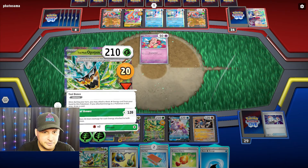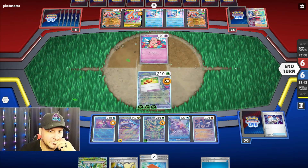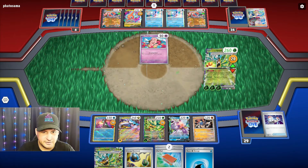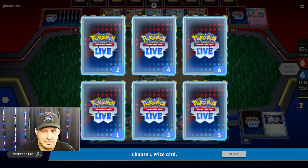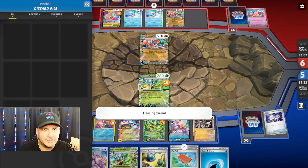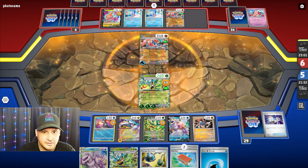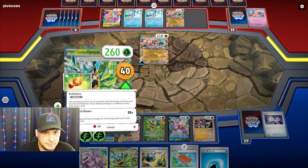Do I want to Energy Retrieval? No. But I do want to find a switch. I'm not gonna be able to do the Palkia Energy Retrieval — we'll use it next. Is the Bravery Charm at 260 going to help? I think so. We take the 120 — I don't want to use that because I want to use Greninja. So I take one prize card — come on, give me Palkia V-Star. Yes!